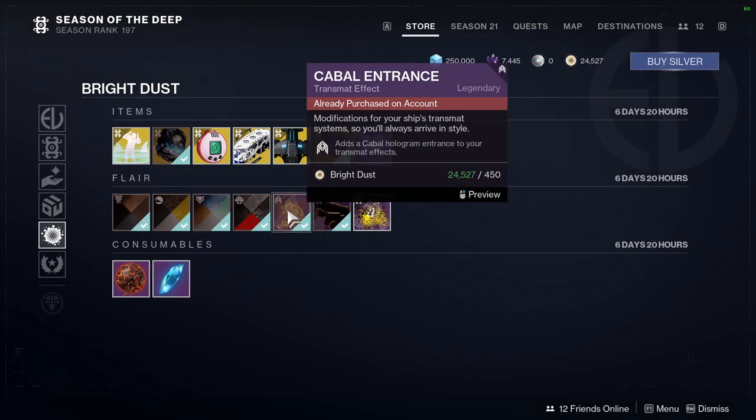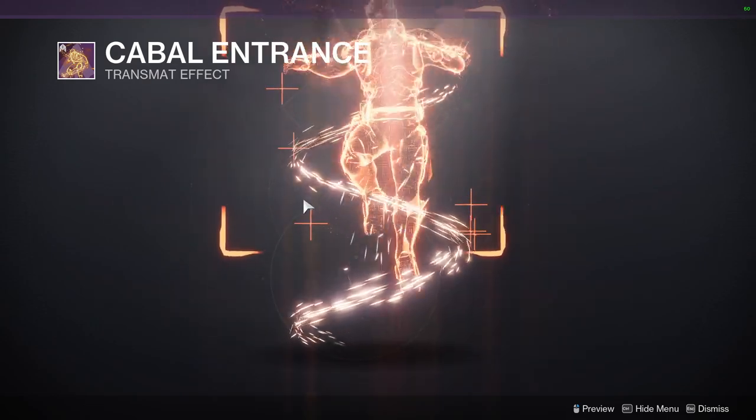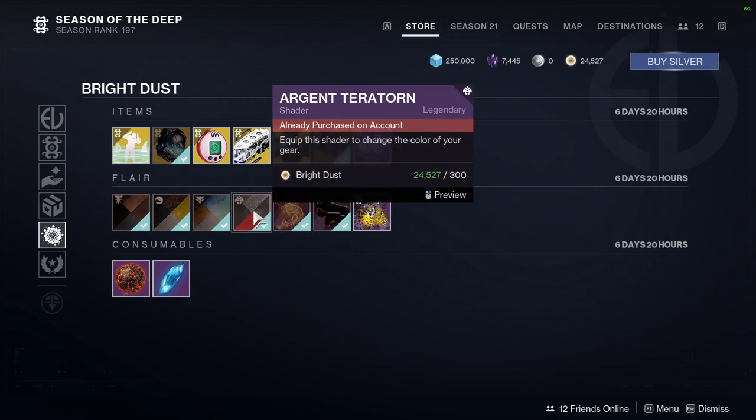How much is it? Four thousand, so you can forget it. Cabal Entrance — this is an okay one. I definitely like the other Cabal Entrance a lot more, because there are like three or four of them, I don't even remember.